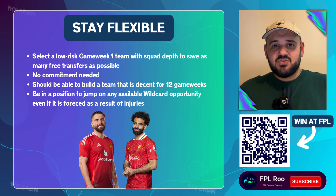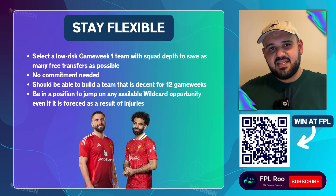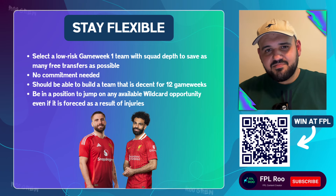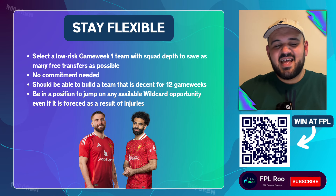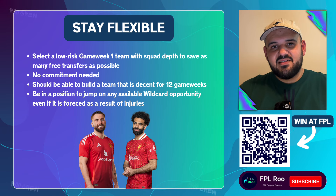This season transfers don't wipe when you play a chip and you can save up to five transfers. So you can go into game week 6 with five transfers, play your wildcard, and come out with five transfers still available — giving you the freedom to do whatever you want, or even do a mini wildcard in game week 12 if needed. Because of the rolling transfers this season, I genuinely think playing it early is the right move and building your team toward those first six game weeks. Don't forget to scan the QR code for 50% off Fantasy Football Hub, hit the link in the description, like the video, and I'll catch you in the next one.